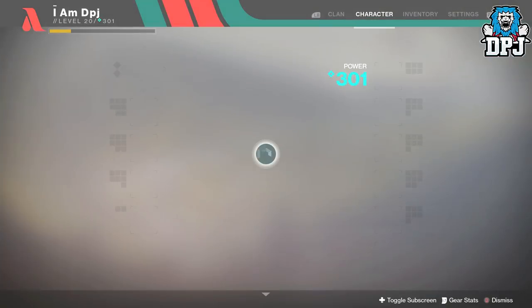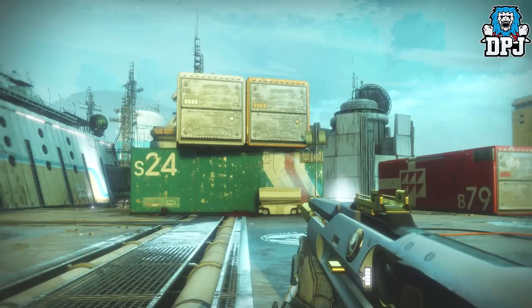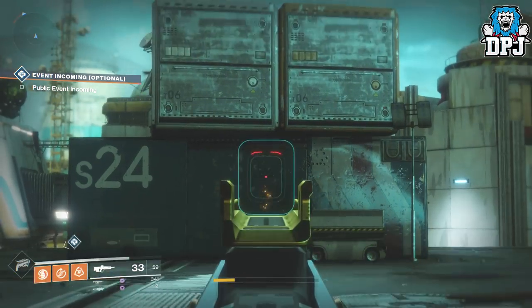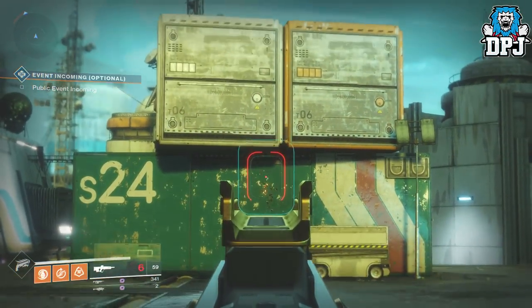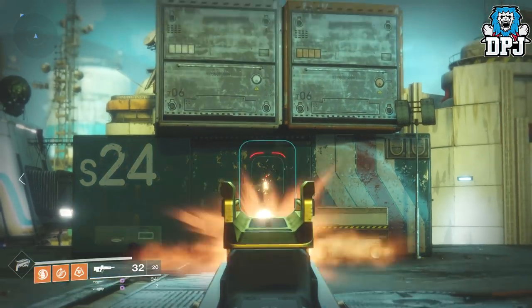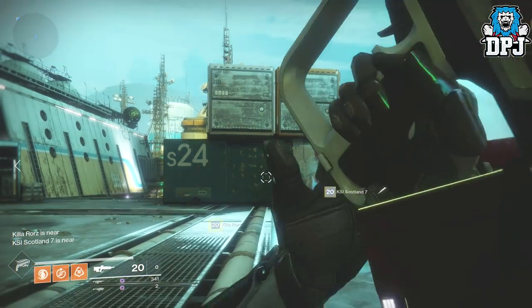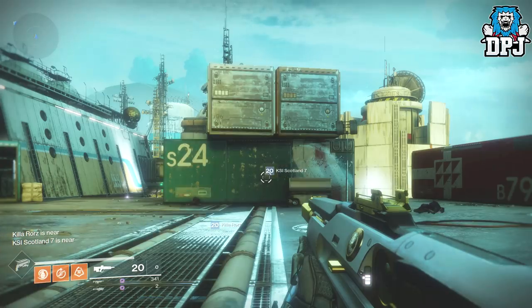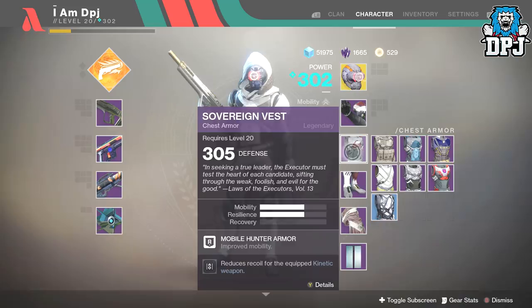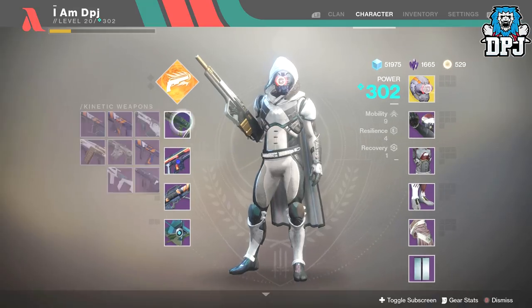Now if I put these mods back on, look at the difference — it is unbelievable. I aim here and just spam the trigger. The recoil now is basically going up slightly vertically; there's no pull to the left, there's no pull to the right. That is what this kinetic counterbalance mod does — it eliminates recoil that pulls to the side.